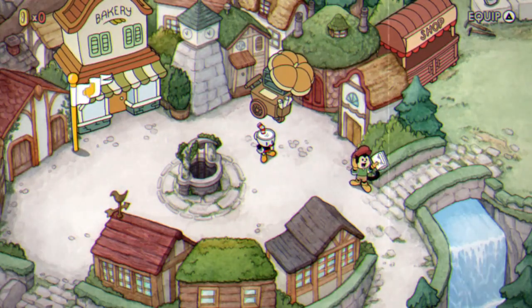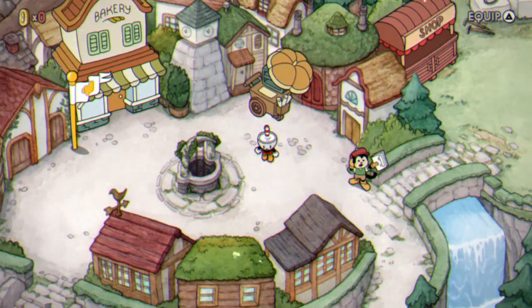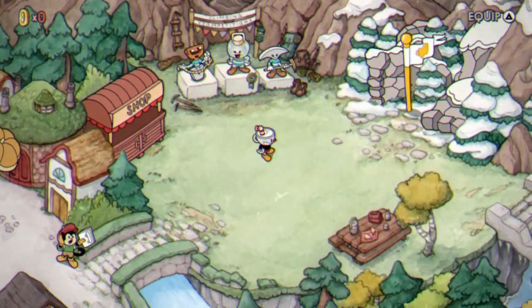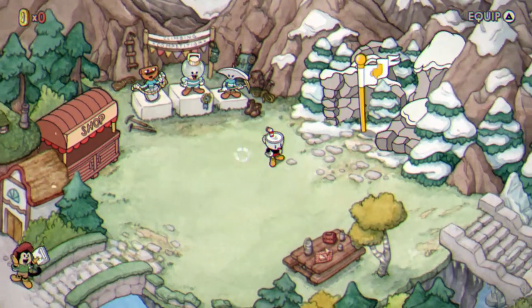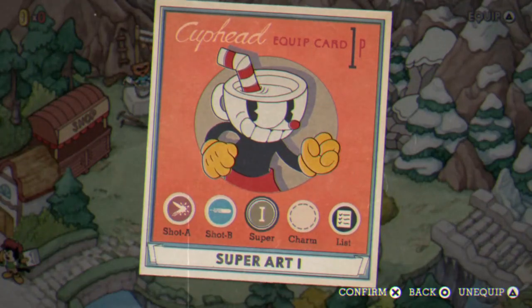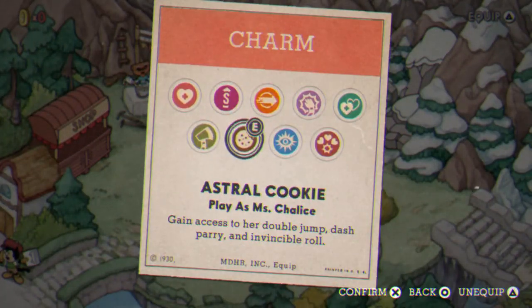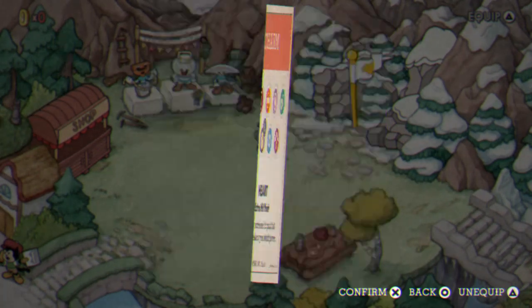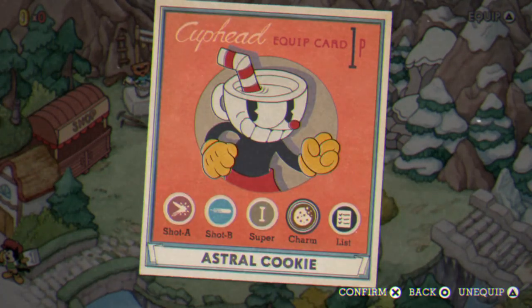The next trophy is going to be the Ranger achievement, which is basically the same as the first achievement. But you have to beat every single boss with an A rank or higher — that means A minus, A, A plus, or S rank if you're on expert mode. I would recommend doing it with Miss Chalice because you spawn with four hearts instead of three, and that does not decrease your damage. So you get an extra hit while doing the same amount of damage.